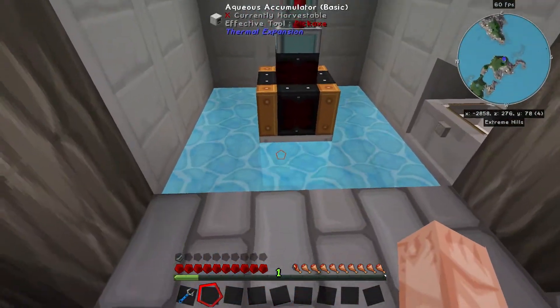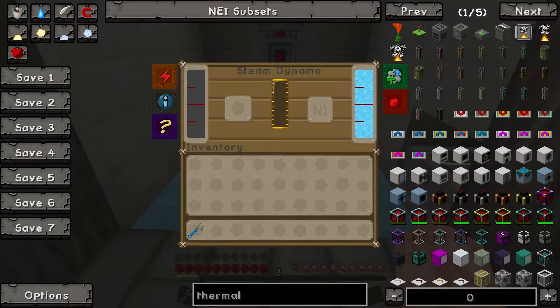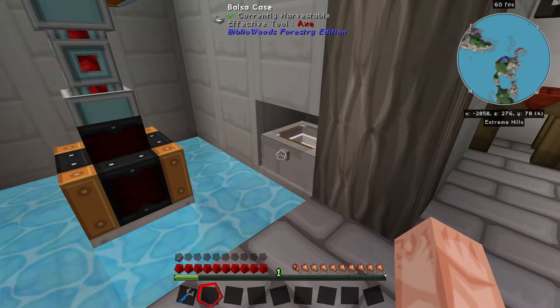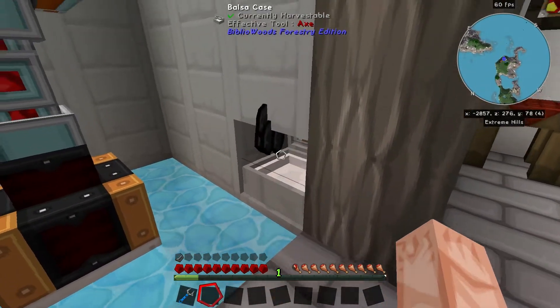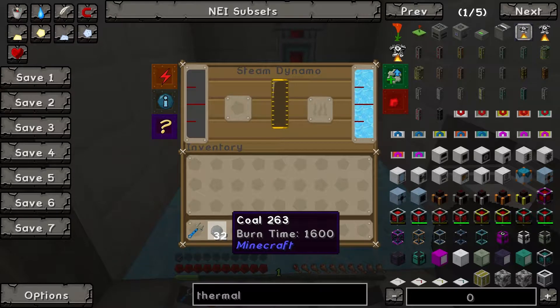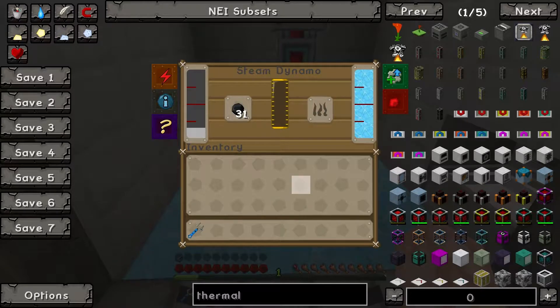This machine is currently shoving water up into the steam dynamo. The steam dynamo, unless you're pumping in hot steam already, functions as a basic coal/charcoal/wood generator — whatever goes in a furnace. You put the coal in, it fills up with steam, and then it starts generating power.